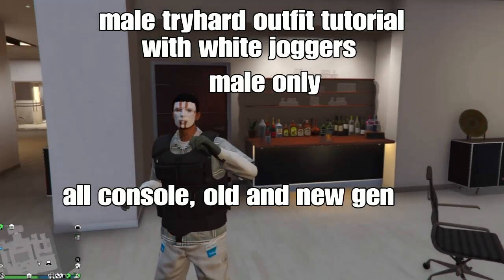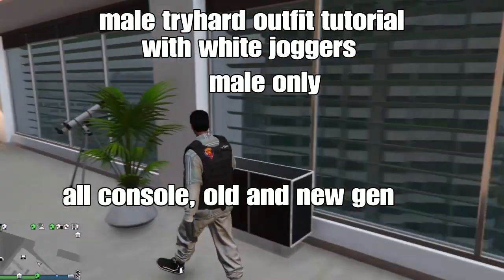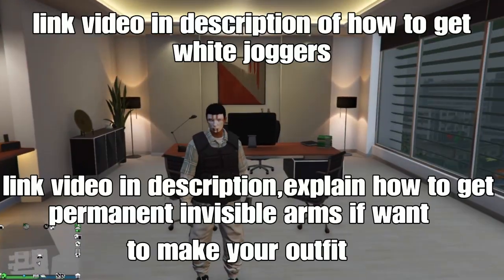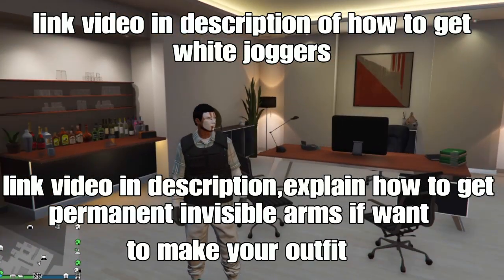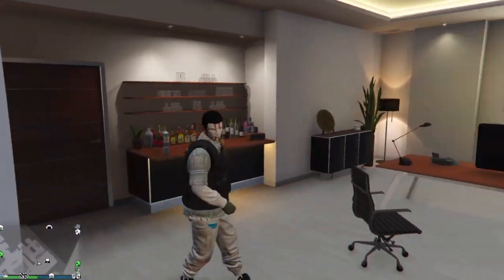What up guys, it's your boy Simon. Today I'm going to show you guys a male outfit with white joggers on console. We'll link a video down below on how to get the white joggers with the director method. You can also use the console method - we'll link a video for that. If you want to get the permanent visible arm, we'll link that video down below too.